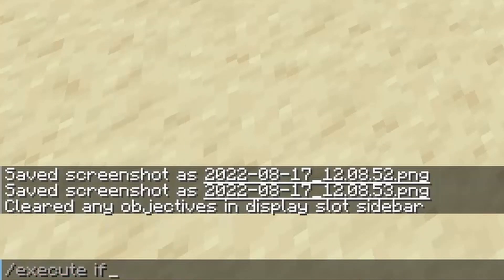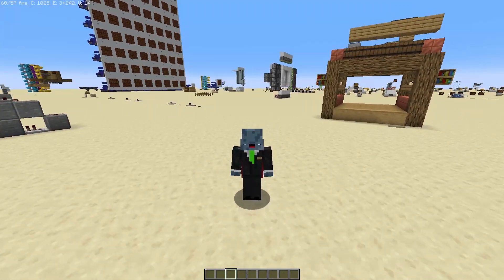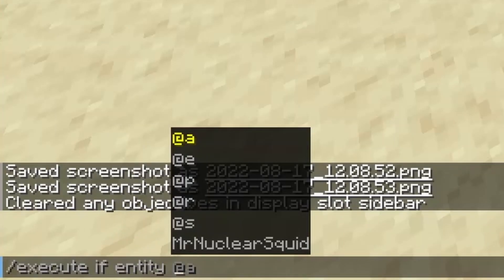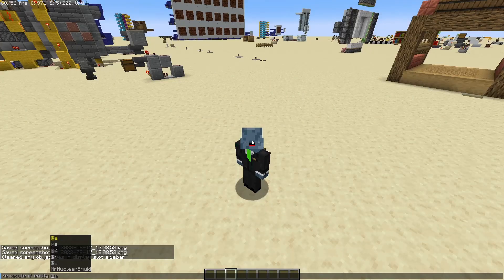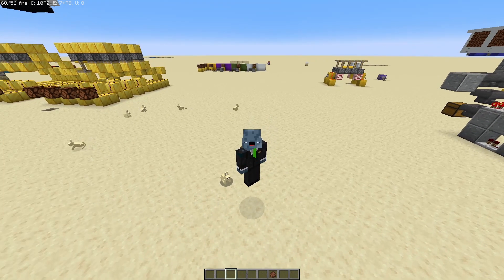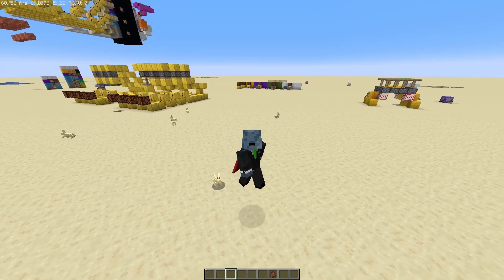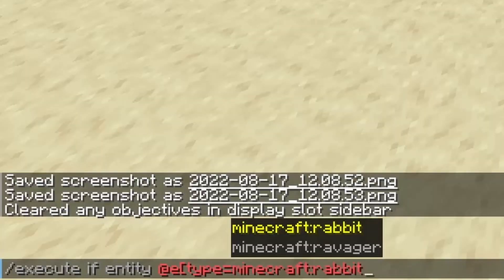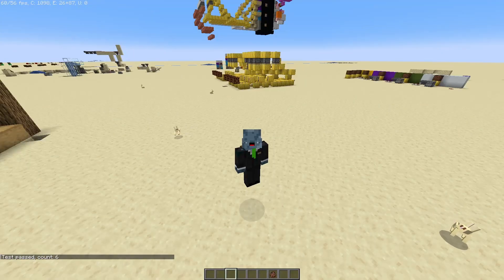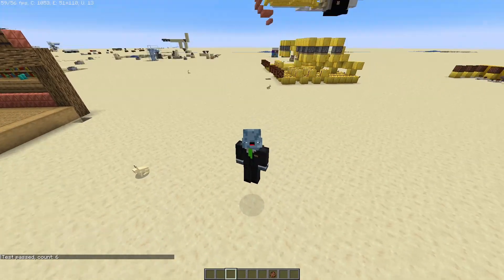Slash execute if does pretty much what we'd expect from the name — it executes a command if certain conditions are met. For example, execute if entity will check if a specific entity exists in your world, or at least in the loaded chunks. So let's say I wanted to test for some cute little bunnies in my world. I would run slash execute if entity, then specify the entity I want to look for. I want to check if there are any rabbits, so I will add at e type equals rabbit. If I run the command on its own, I will get a message saying test passed. All this means is that the conditions for the command were met.